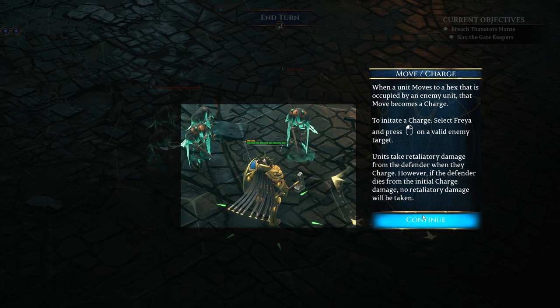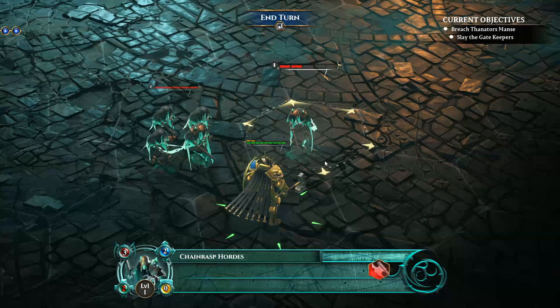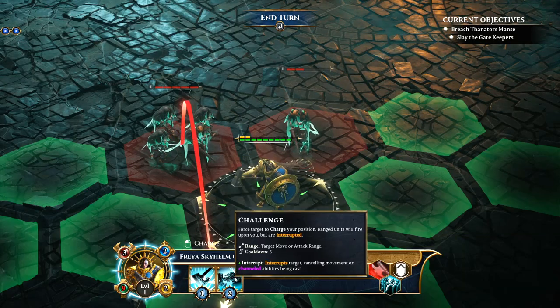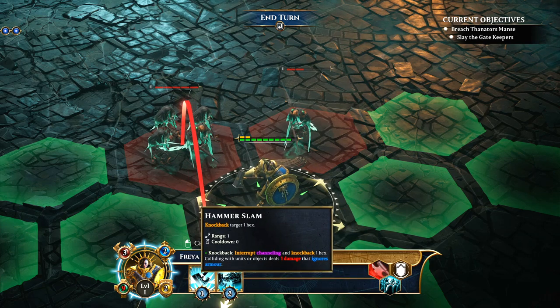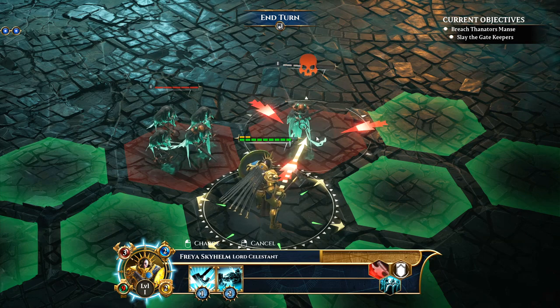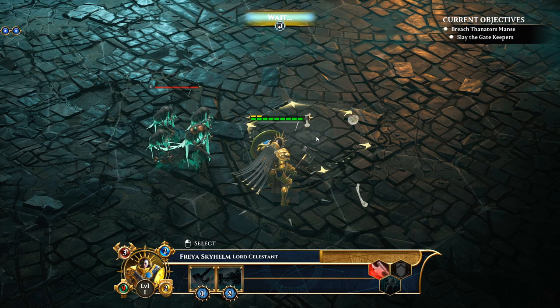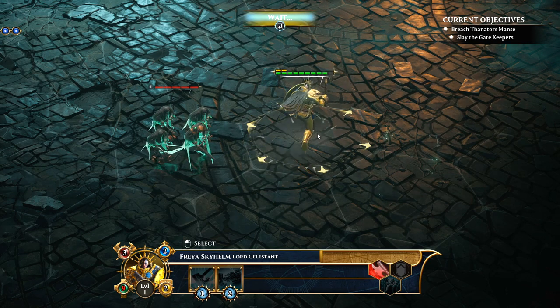Apparently we can charge as well — you will take retaliatory damage from a defender when you charge. However, if the defender dies from the initial charge damage, no retaliation will be taken. I've got Challenge and Hammer Slam as abilities. 10 XP has been given out to me after striking, and we take over that hex too.